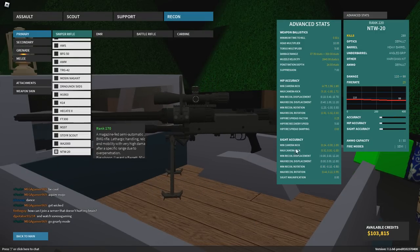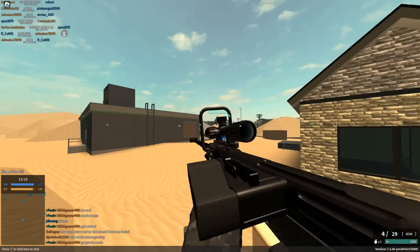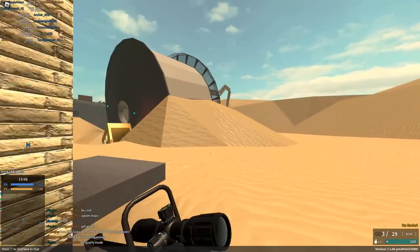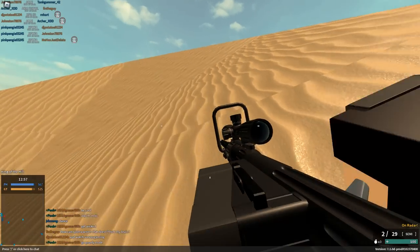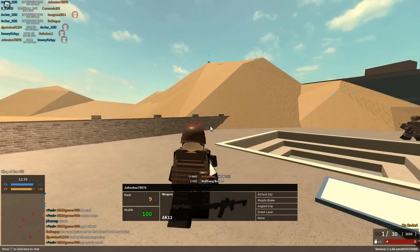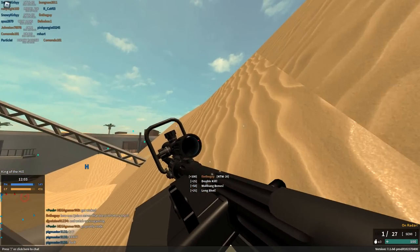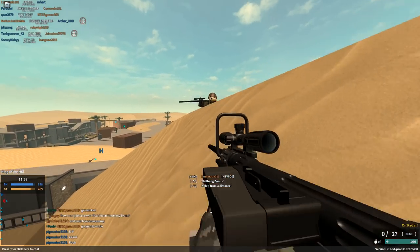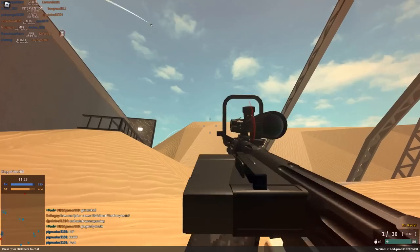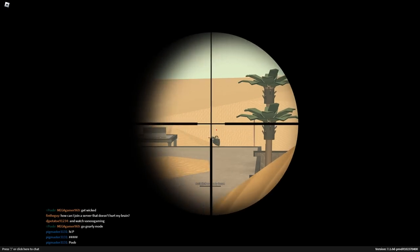Lastly, they changed the NTW. They buffed it a little bit — now it has more penetration, better muzzle velocity, and better walk speed. They added a heavy barrel to it as well, which I think is always good to have on. I probably wouldn't use the 14.5mm conversion because it takes away your one-shot torso at all ranges. I'd go with the 20mm or just the regular NTW. The 20mm conversion has like 35 studs of penetration, which is a lot. This gun is great up until you use it and realize it's not really that good — it's good for singular kills, but for doing well in a round, it's just not that good. I would rather use the BFG. The wall bangs are pretty good though — you only use this if you're a wall bang enthusiast.